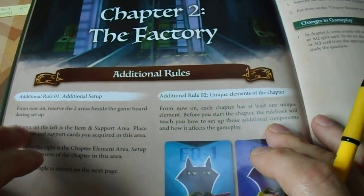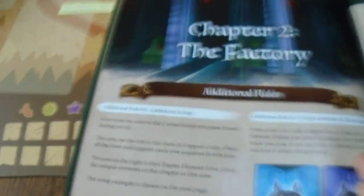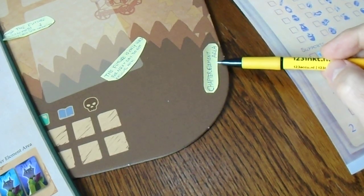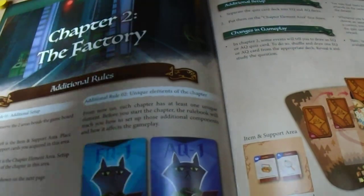And then we have chapter 2 of the factory — additional rules. That's not really a spoiler. Reserve the two areas beside the game board during setup. The area on the left is the item and support area, so I would post-it there. I also wrote under it 'from chapter 2 onward.' And the area on the right is the chapter element area — set up the unique elements of the chapter in this area. I guess that in this box there are unique elements. This has been opened, so the person before me did give it a try.